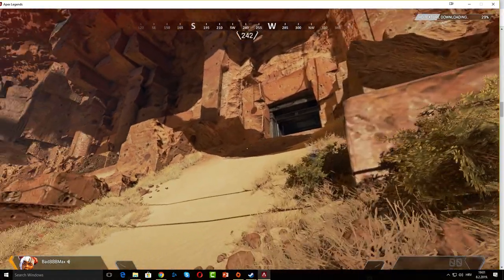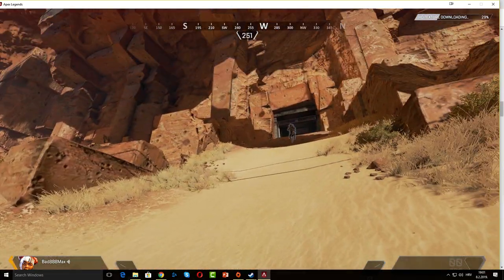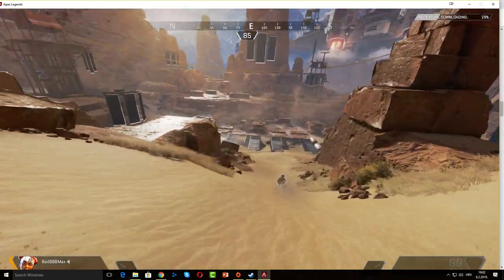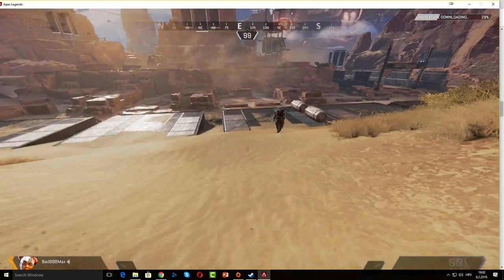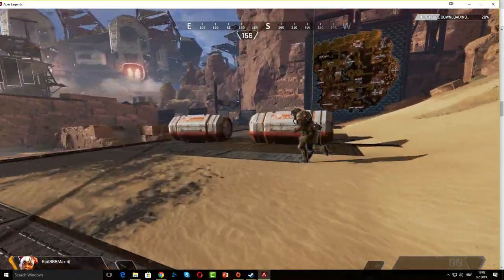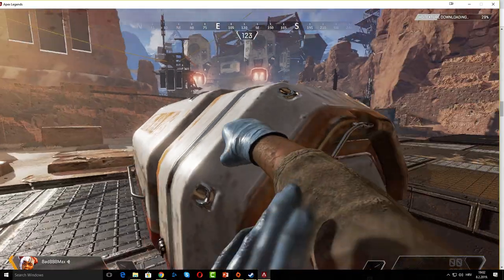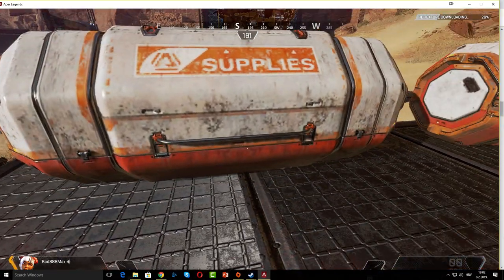Follow me. Sliding down hills increases speed. Inside the territories, you can find supply bins that carry weapons and resources you will need to survive. Open one.